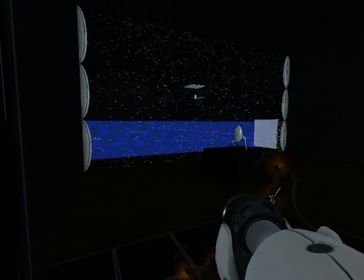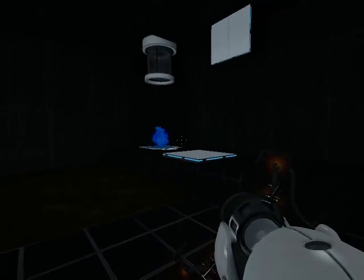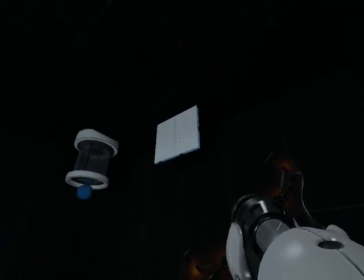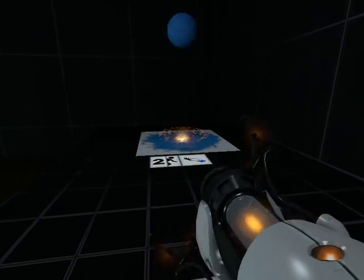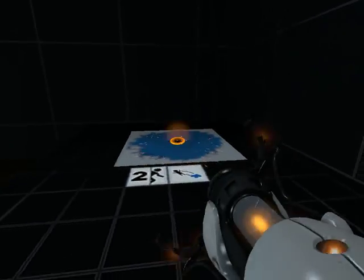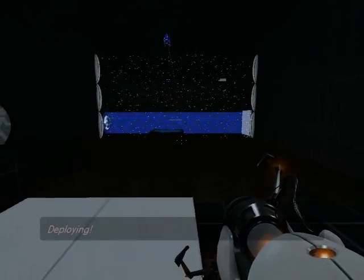Now, in test chamber number four, you test the new Aperture Science repulsion gel and the Aperture Science excursion funnel. With the gel, you can jump very high. And with the funnel, you can fly. There you are.